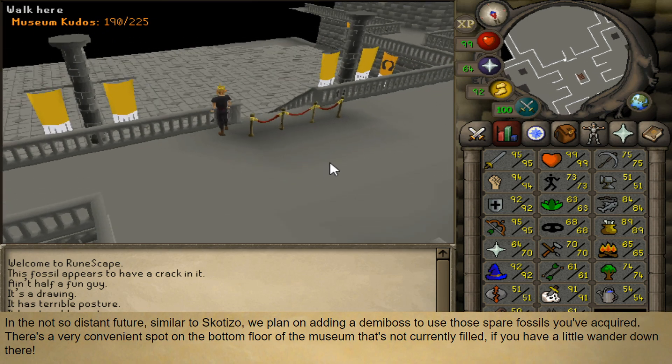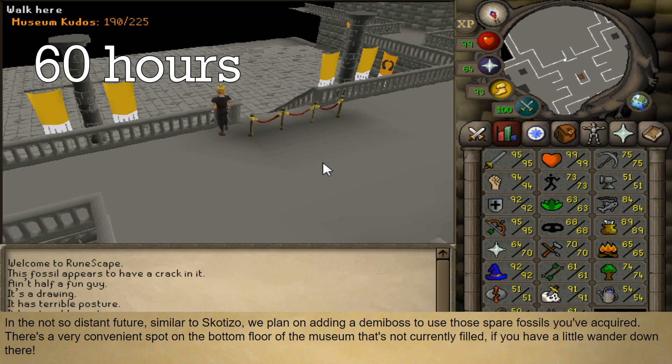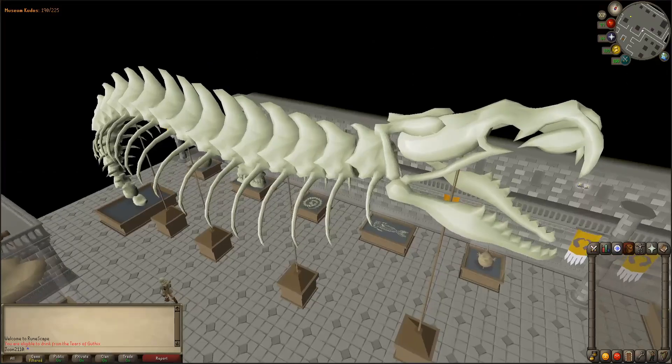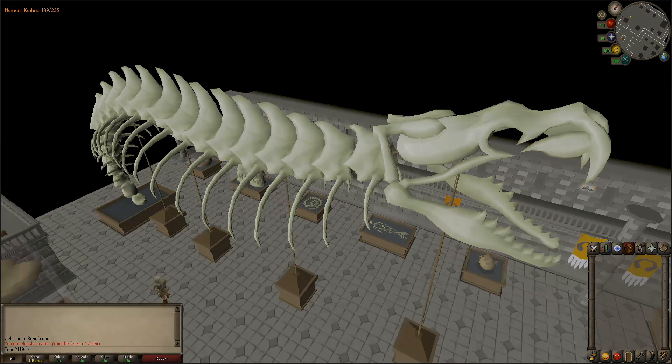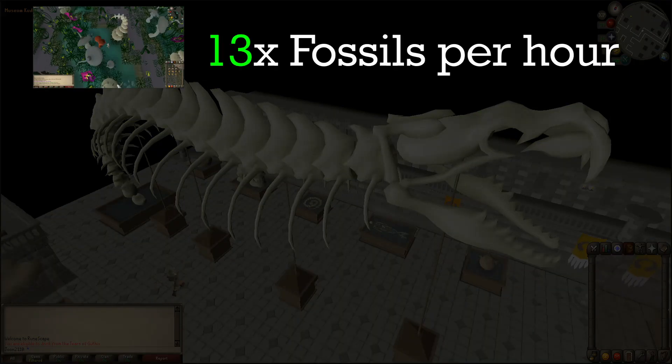To complete these display cases, it took me around 60 hours of combined activities around Fossil Island. Let me give you a quick breakdown of everything I did to gain these fossils and about how long it took. 15 hours of cutting Seaweed mushrooms got me around 200 fossils — if you're looking just to get fossils, there is absolutely no better method than this. It's so overpowered, I'm just surprised it hasn't been nerfed yet.